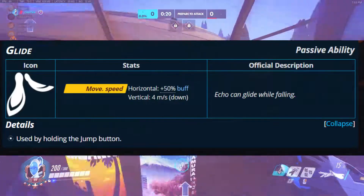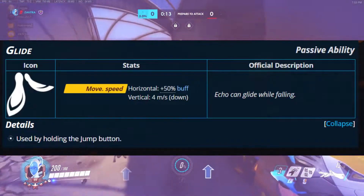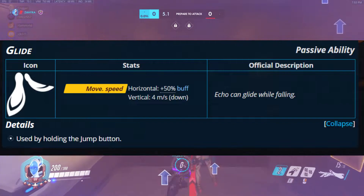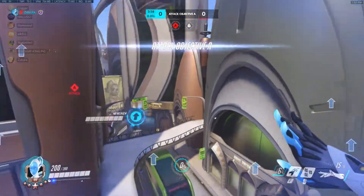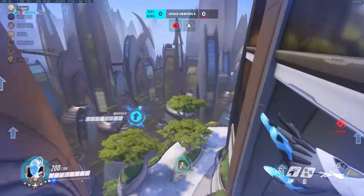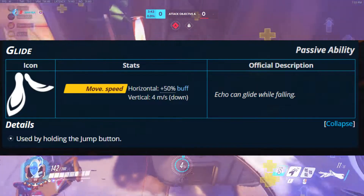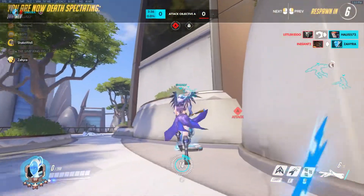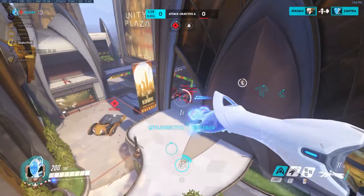She gets a movement speed boost while flying horizontally. Before the nerf it was 50% more than what she was going before. Now if you cancel it, it loses that speed, but at the same time she does feel faster than before. I'm reading off the Overwatch wiki and their information seems a little out of date. If it's not out of date, then it is still a 50% buff, but it just doesn't feel that way. Vertical speed is 4 meters per second.